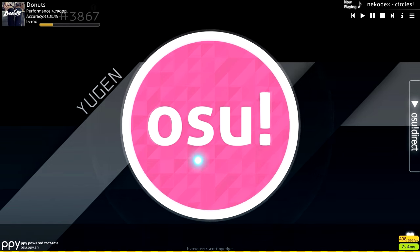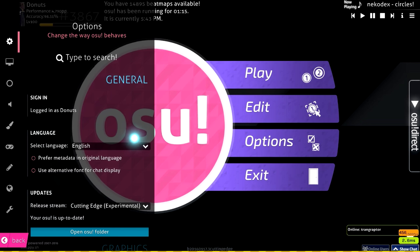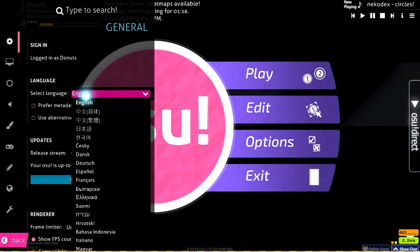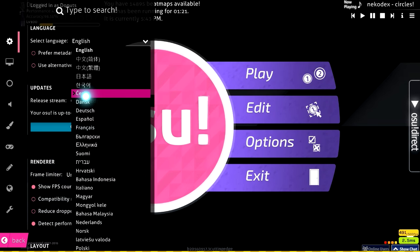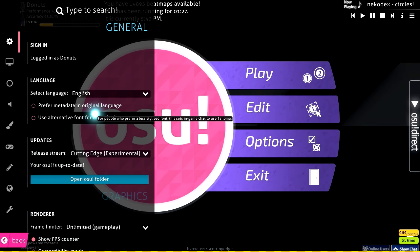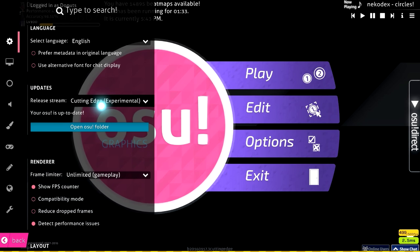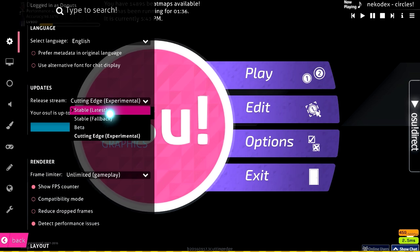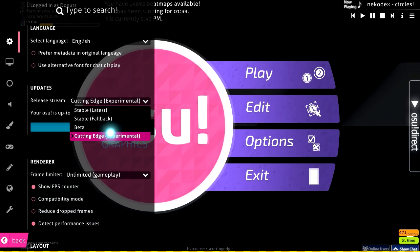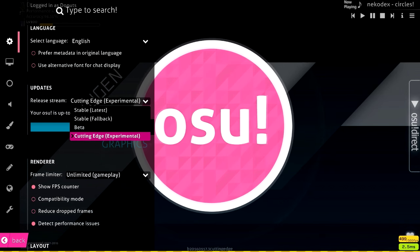So you want to open your options and you'll be greeted with this. We have language here — obviously I speak English so I have English selected. I have 'release stream' unchecked. A lot of people have been asking about this. A lot of people play stable and a lot play cutting edge, and there's really no advantage to either.